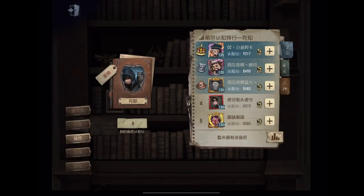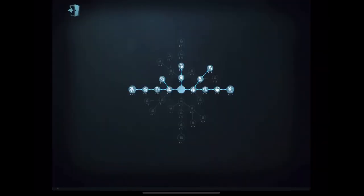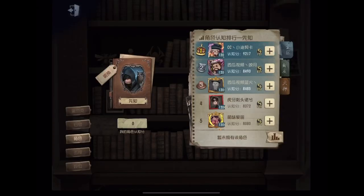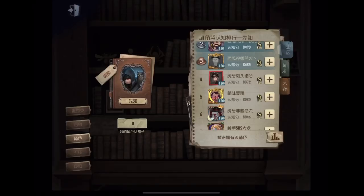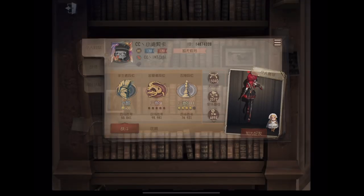Next is Seer — he needs around 9,200 points. He's meta but gets banned a lot, so it's not going to be that high. Players are using Snooze and Sticker, as well as Sticker and Struggle Speed.